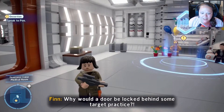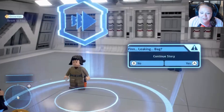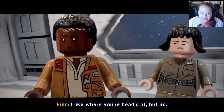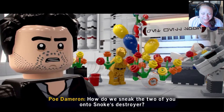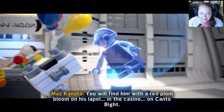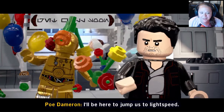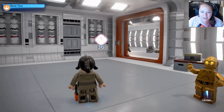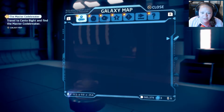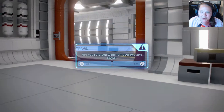Why would a door be locked behind some target practice? It's the only way to ensure everyone is training with their blaster. Tell me what's going on — you're gonna like this one, Finn. The First Order is only tracking us from one destroyer, the lead one. Sneak on board, disable the tracker, our fleet escapes. But how do we sneak onto Snoke's destroyer? Find the master code breaker — you'll find him with a red plume bloom on his lapel in the casino. The fleet's only got 18 hours of fuel left. Let's grab a pod from the hangar — Canto Bight, let's go find this master code breaker.